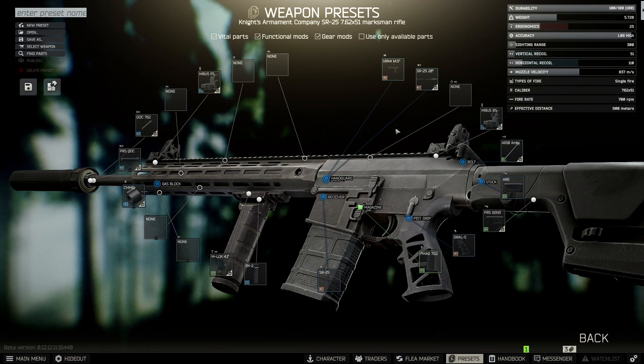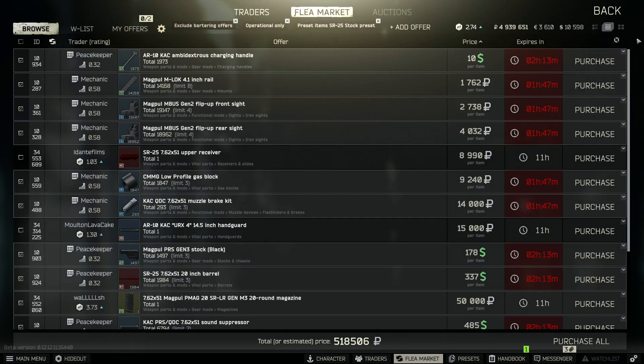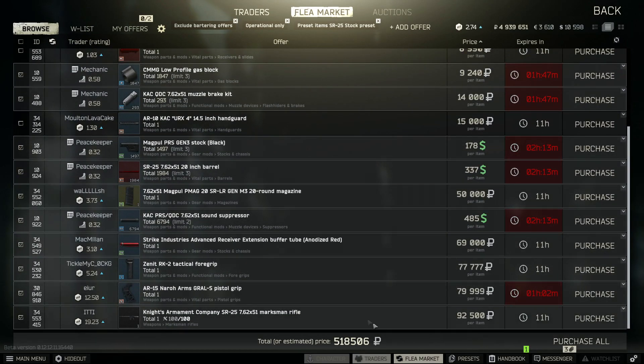If you can't find any of the parts, they probably need examining and you'll have to go onto the flea market to do that. Here's a list of every single part that's on the weapon in case you can't see them properly, as well as the price it's going to cost me to build this gun, which is half a million rubles.